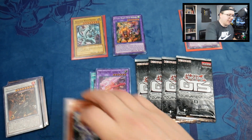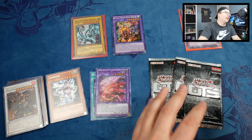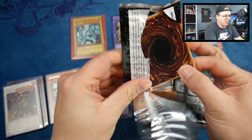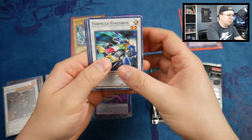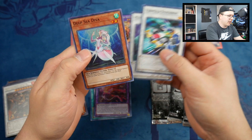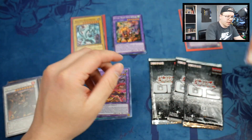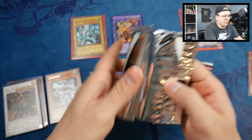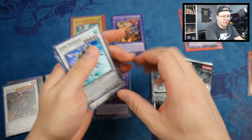Alright, here we go — OTS packs. If we can get anything good out of these, I'd be happy. OTS 13 has Book of Moon in it I believe. We got Muddy Muddragon, Deep Sea Diva — I've been using that in a Vermilion build — Formula Synchron, Muddy Muddragon again, and a Junk Speeder.